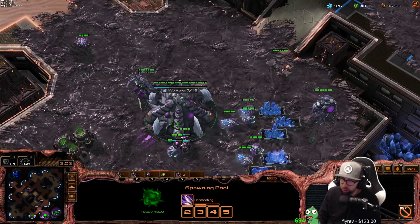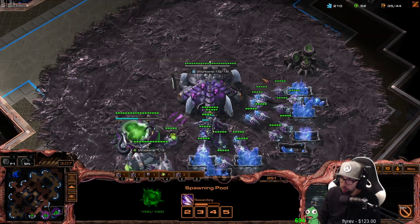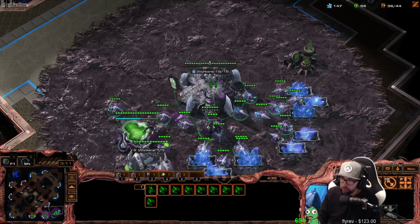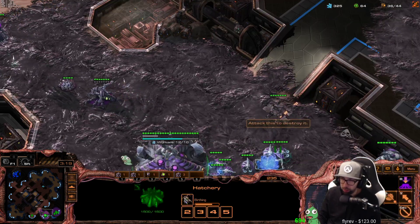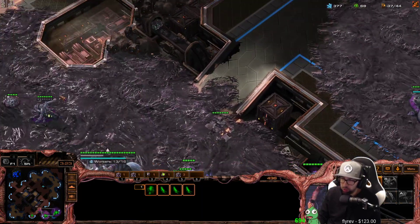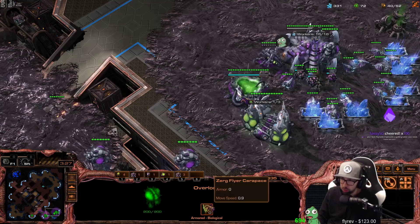So, we have ling speed on the way. We have more drones on the way. This is wonderful. We have a third queen on the way, and we're about to double inject our bases yet again — just droning right now, making our creep. If the Protoss chronoboosts the gateway, or as soon as an adept arrives at your base, you should still always make about six zerglings to respond to that. But if there are no adepts in front of your base, you want to wait until you have your zergling speed almost done.